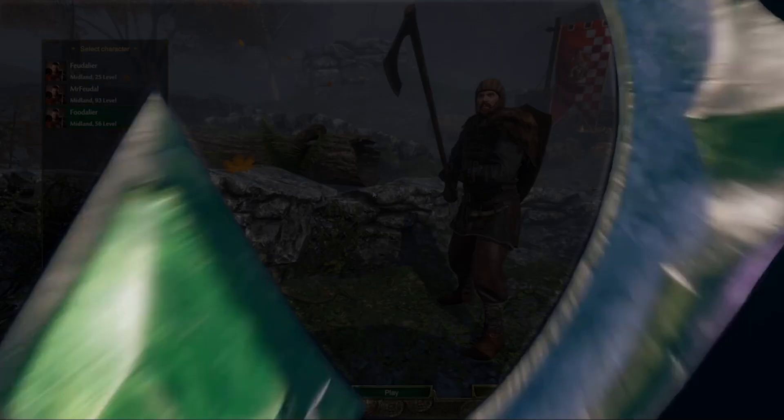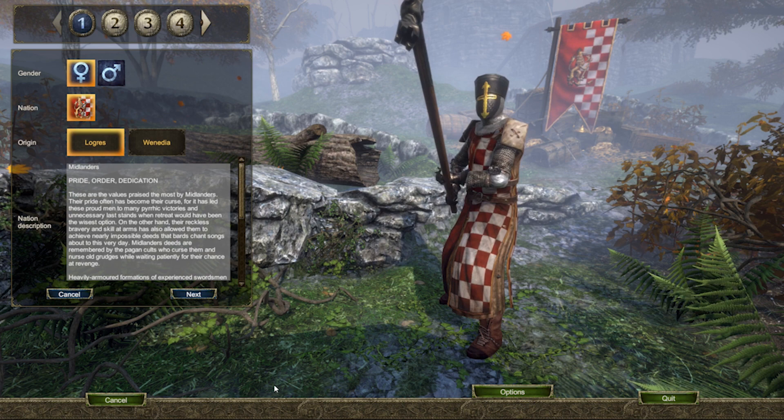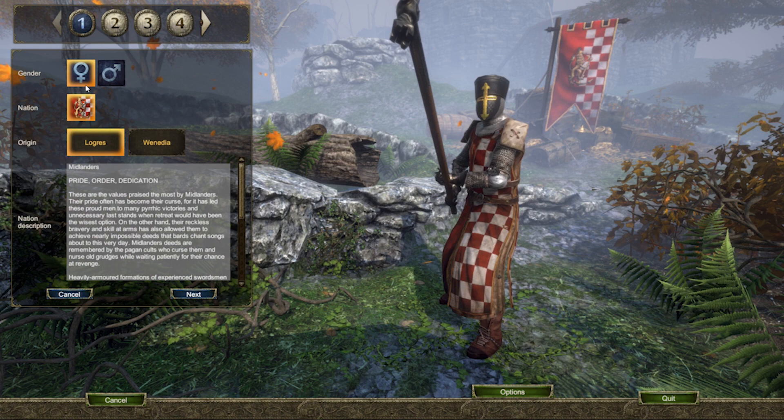So let's begin at the very start. First, create a new character, then select your gender, your nation and your origin. On your screen you will have your nations as Midland, Sangmar or Izmir. Choose one of the three and click next.